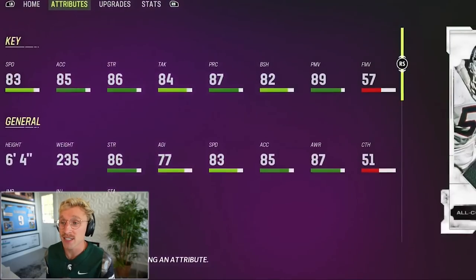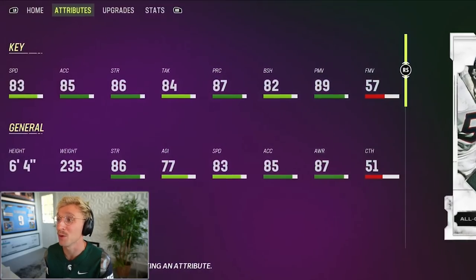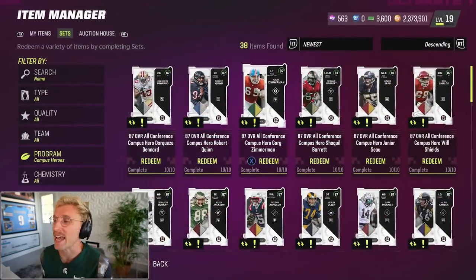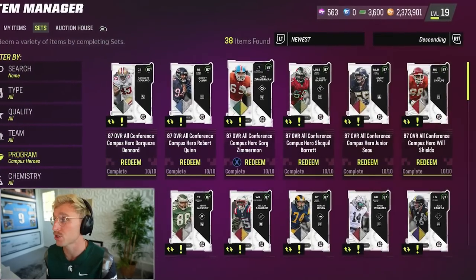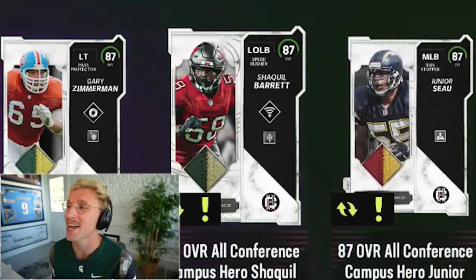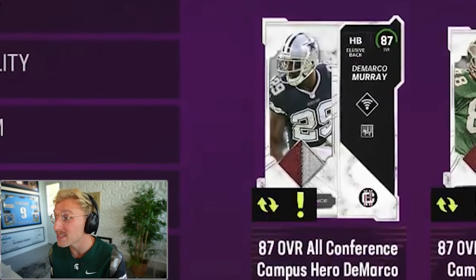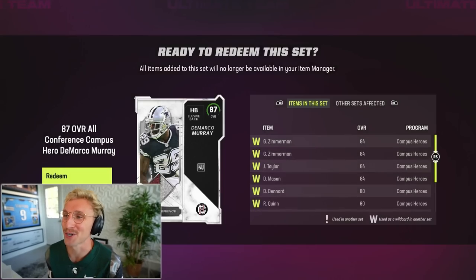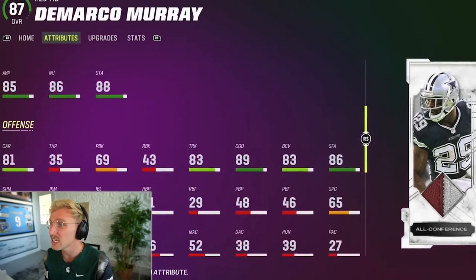It looks like you just need the 84 overalls to complete the 87 set. Completing this set will also give me the 79 overall Tim Tebow. So who do I want? DeMarco Murray — that's actually kind of savage. This card is insane: 87 speed, 86 acceleration, 86 break tackle. He's still an elusive back and not a power back. Monster card — I'm very excited to use that.